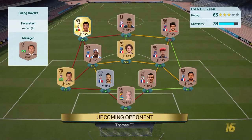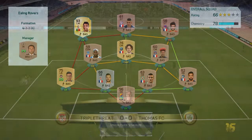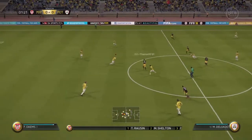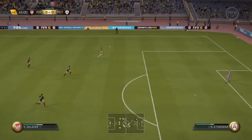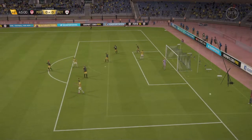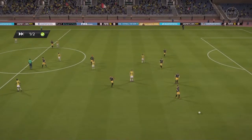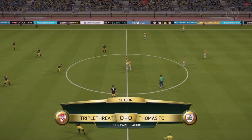Moving on to the next game — this guy had Lone Ronaldo, which is sick. He's going to abuse Ronaldo, and he was a pretty good player to be honest. We skip from kickoff, I get the ball on the halfway line, turn, play it over the top — that's pretty much our first chance of the half and we missed it. He didn't really abuse Ronaldo in the first half; it's the second half where he started to really abuse the wing with Ronaldo.